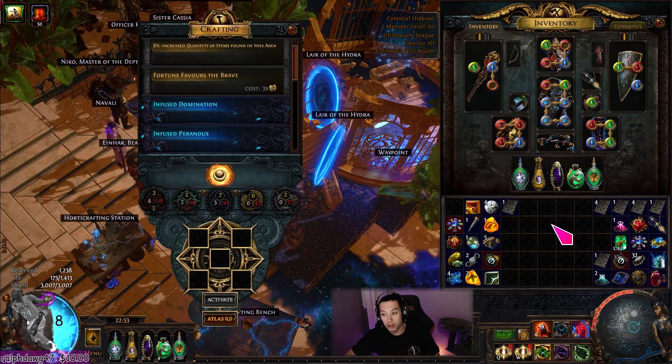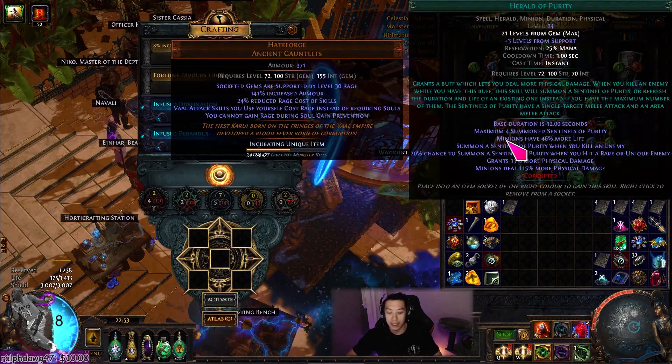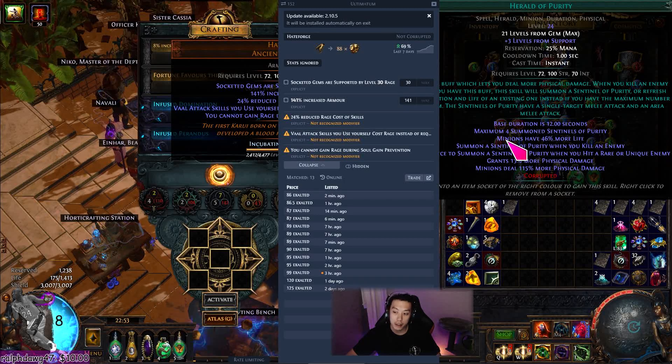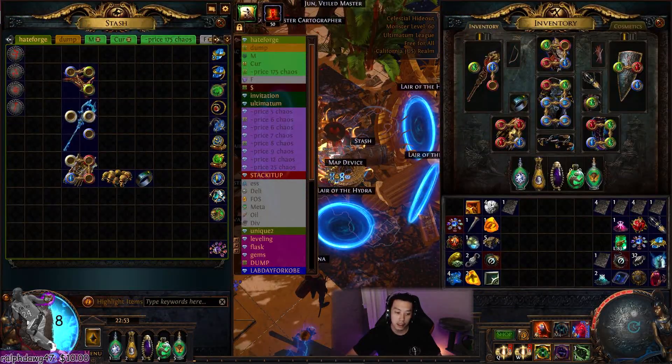Let's get straight into the gear overview, and then I'll explain how the Hateforge mechanic works, because I know a lot of people are curious about these gloves and why they're actually 85 exalts. They're 88 exalts right now — I bought them for 82. The supply of the gloves is so limited that the price will go through the roof, but 80-90 exalts is insane. At least it means there's a chase item in this league. There are two chase items right now: Hateforge and Headhunter.